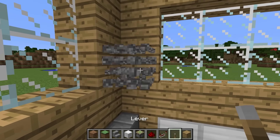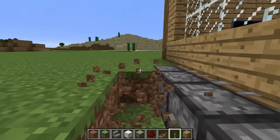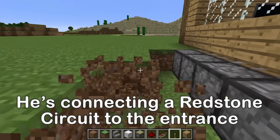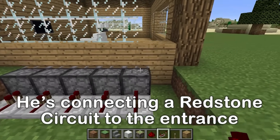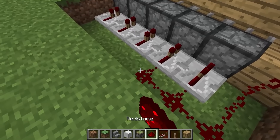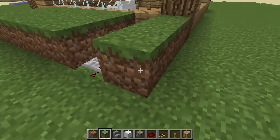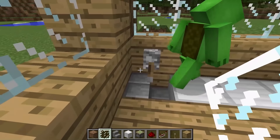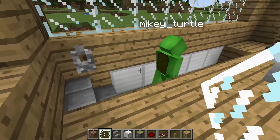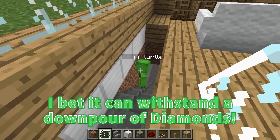Now we'll put this here and connect it out there. Time to hook it up. I'll quickly cover it back up. The entrance is protected by sturdy blocks of iron. Looks solid. I bet it can withstand a downpour of diamonds. But the entrance isn't enough — we have to reinforce the whole ceiling.